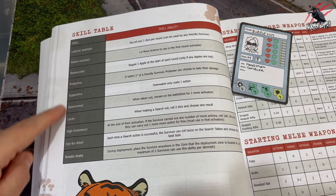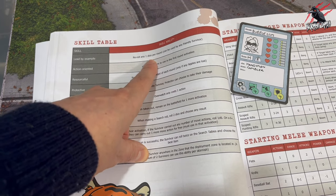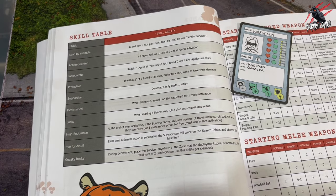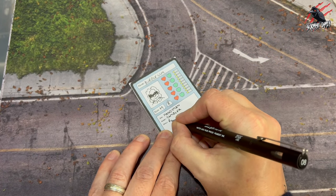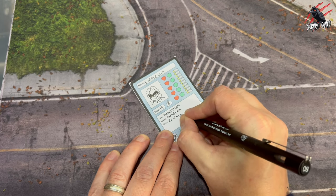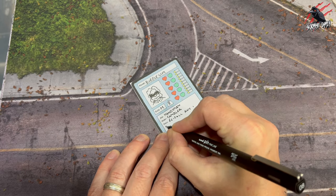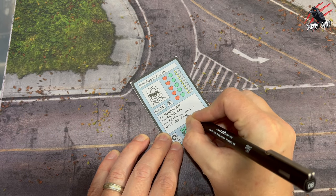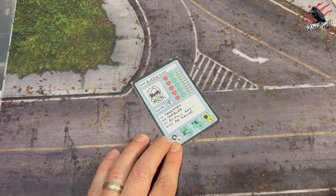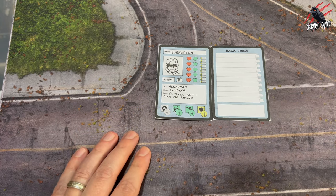Now let's have a look at the skill table. There are 10 skills, but there's only one skill ability and you automatically gain it — you don't need a Pop Z token. In the skill section of your character card, just write in the condition that comes with the skill. We wanted a leadership role for Bubblegum, so we've chosen the Leadership skill, which allows him to re-roll any one dice per round, and any of the survivors taking part in the skirmish can use it.